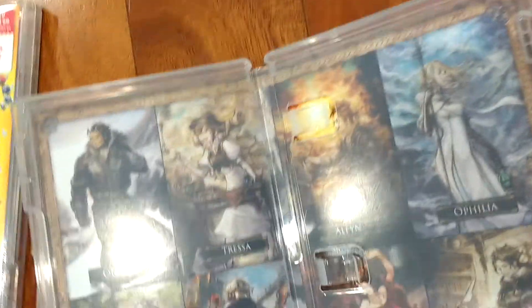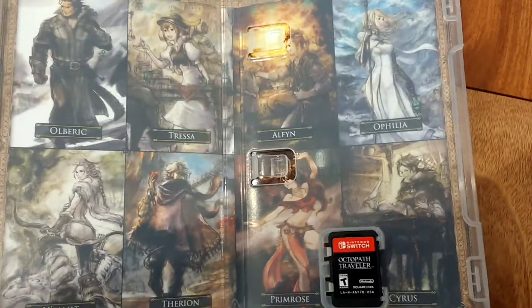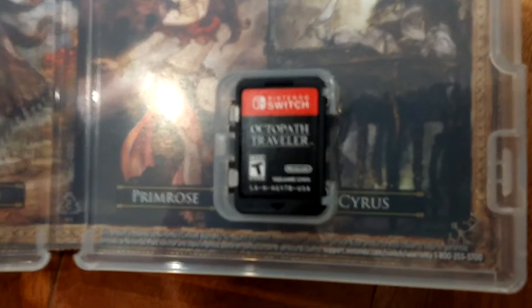For Octopath Traveler, made by Square Enix in partnership with Nintendo, it's a Nintendo Switch exclusive. Inside the cover is character art for every single main character you can use, and then there's the cartridge.